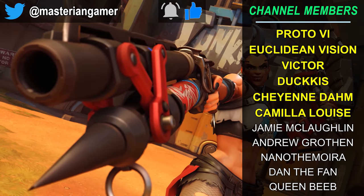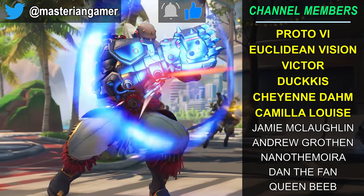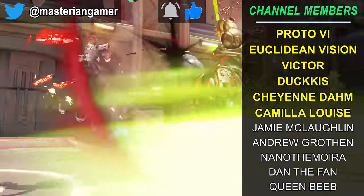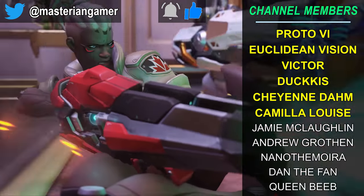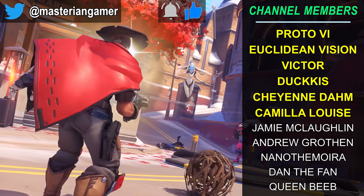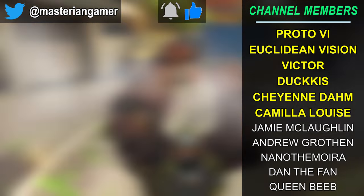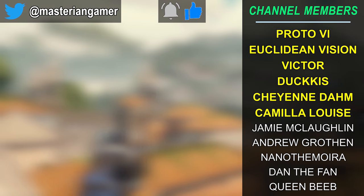And with that, that wraps up my in-depth nitpicky analysis of the two new teased heroes. Thank you all so much for watching — definitely let me know your thoughts on all this in the comments down below. Do you have any of your own theories about the Kanazaka fox girl and Junker Queen's kit and abilities, or maybe you're just excited that we've finally gotten some new information on upcoming content? Either way, I'd love to hear from you. Be sure to subscribe, follow me on Twitter, hit up that bell icon, and come join my Discord server. Special thanks to my YouTube channel members who help make these videos possible — if you'd like to join them to earn some cool rewards, just hit that join button down below. Otherwise, this is Master Ian Gamer signing off — until next time, have a great day.